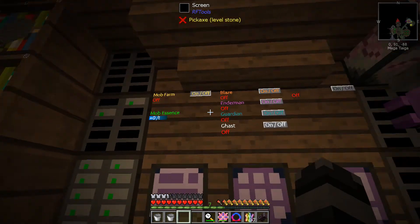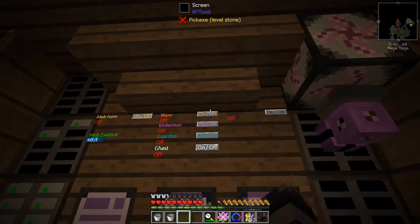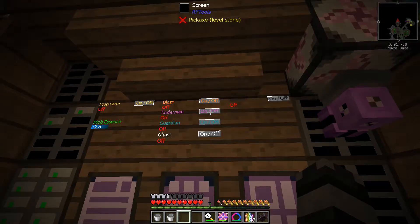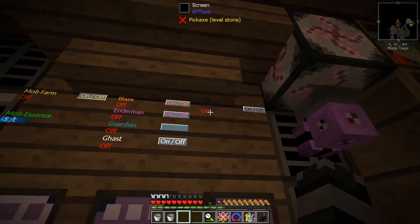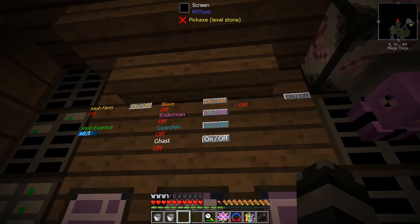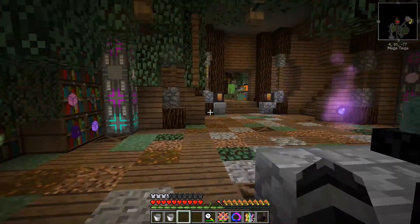We made screens for our custom mob farms down in the basement. If we want to spawn blazes, we just click that button; if we want to spawn an enderman, we click that button. We can pick and choose and change these anytime we wanted.